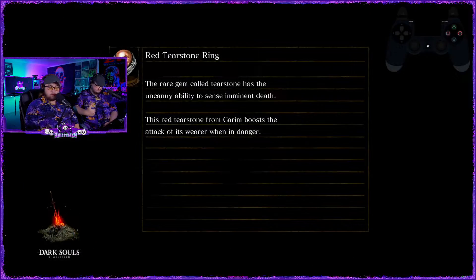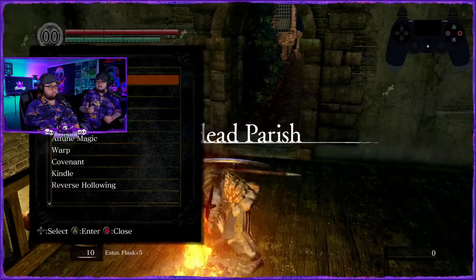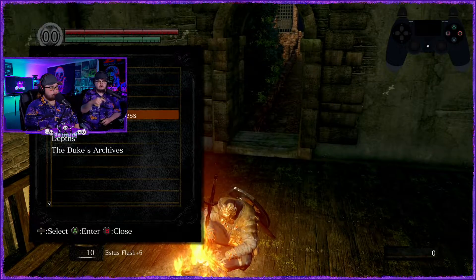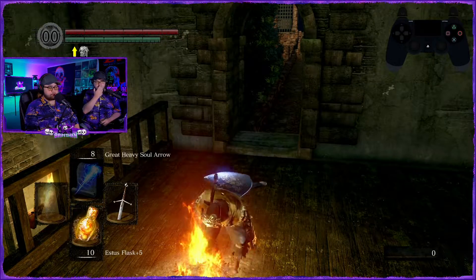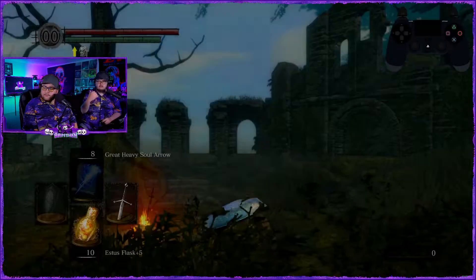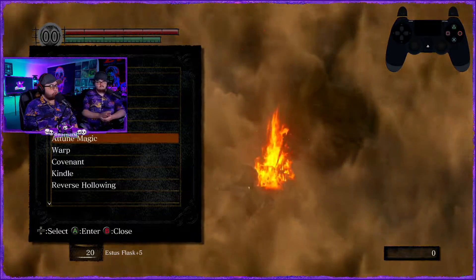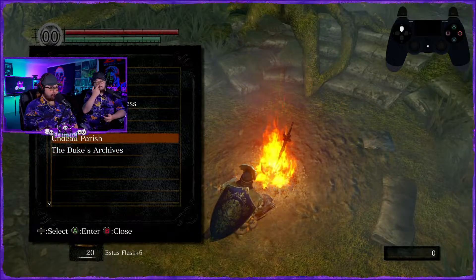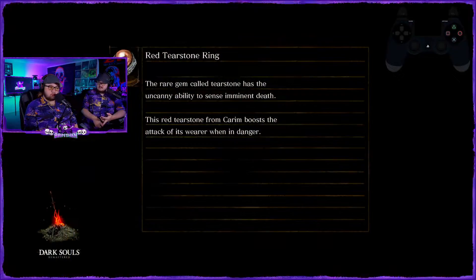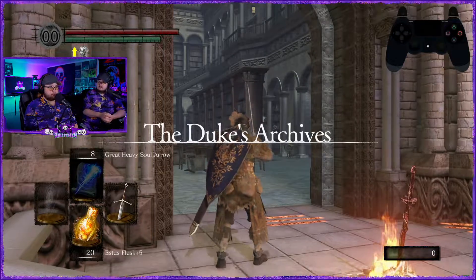Stand there, wait for Seath to get close, destroy the crystal — destroying it stuns him for a good second, which allows you to get in behind him. Warp to Firelink Shrine real quick. The problem was just finding the right time to get this tail. You stand at the crystal until Seath gets close, hit the crystal to stun him — stuns long enough for you to get behind him and two-hand his tail.